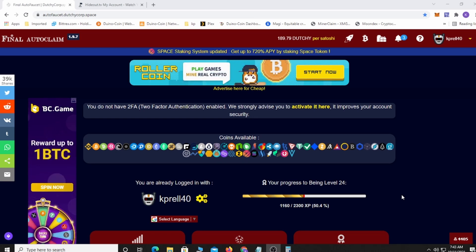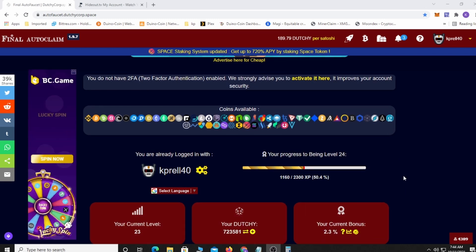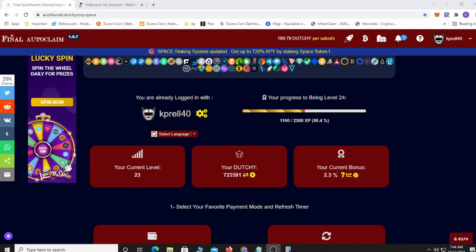It's called Final Auto Claims — just another auto faucet, but with many different ways of earning. They're saying it's one of the highest-paid auto faucets out right now, and it's been around for about two years. I'll give you a brief overview and show you how to get some claims so you can get started right away. Right now I'm currently level 23, and I started on Friday — today is Monday.